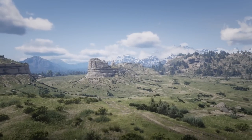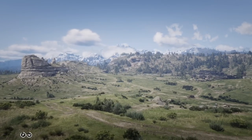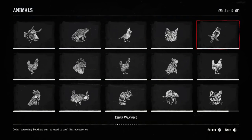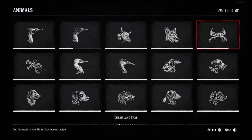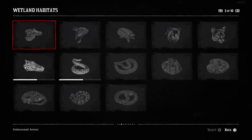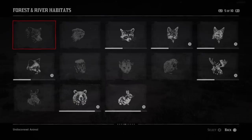And for those out there who want to go the extra mile and become a true completionist hunter, we also have the Compendium that will track every animal that you found, studied, and skinned. And if you've already done it in single player, then get ready to do it again, because the Naturalist role is here.